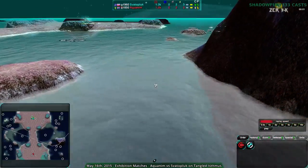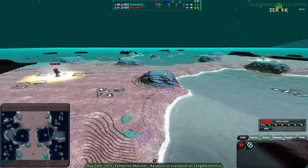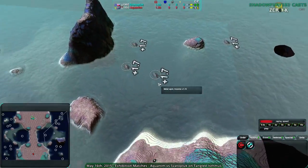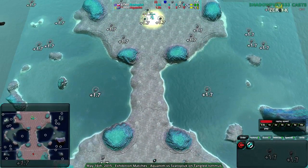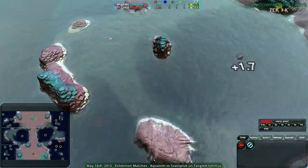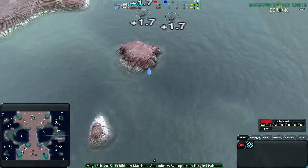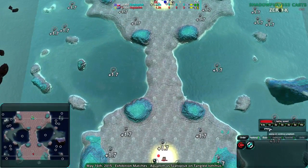You see a fair amount of water combat usually, and usually stuff along the Izmus. A bit of stuff in the water, but generally speaking this particular Izmus is a big deal. As are these tiny paths here — the paths along the water are really important. Without further ado, let us begin.